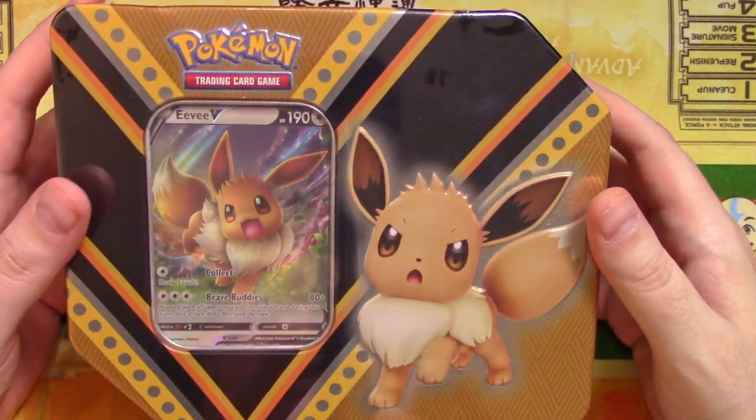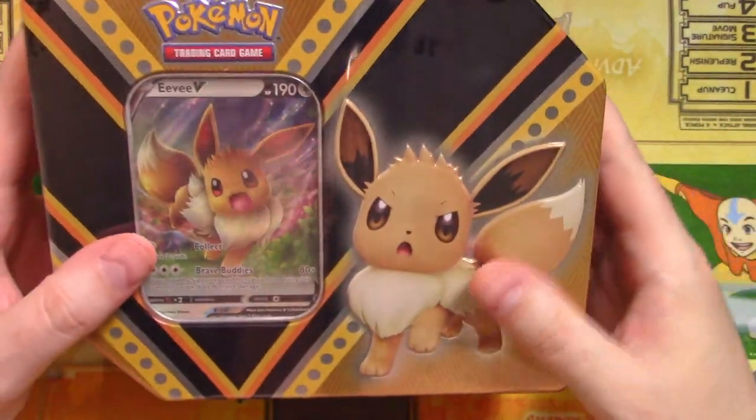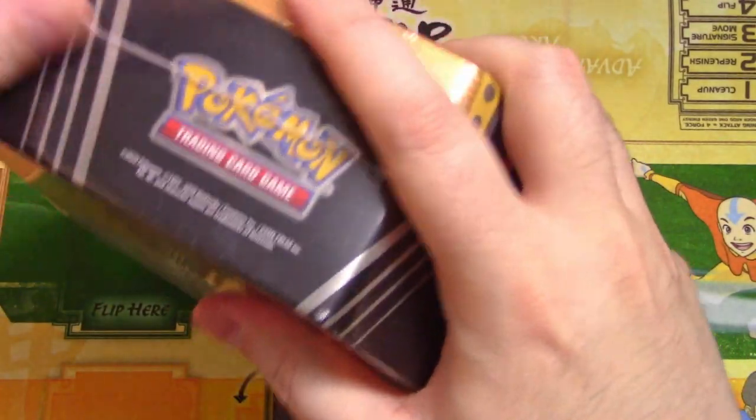It is the Eevee Booster Pack tin. I'm actually not a huge fan of Eevee, but that card just looks neat. So we're going to crack it open, look at the Eevee card, and open up the booster packs along with it.